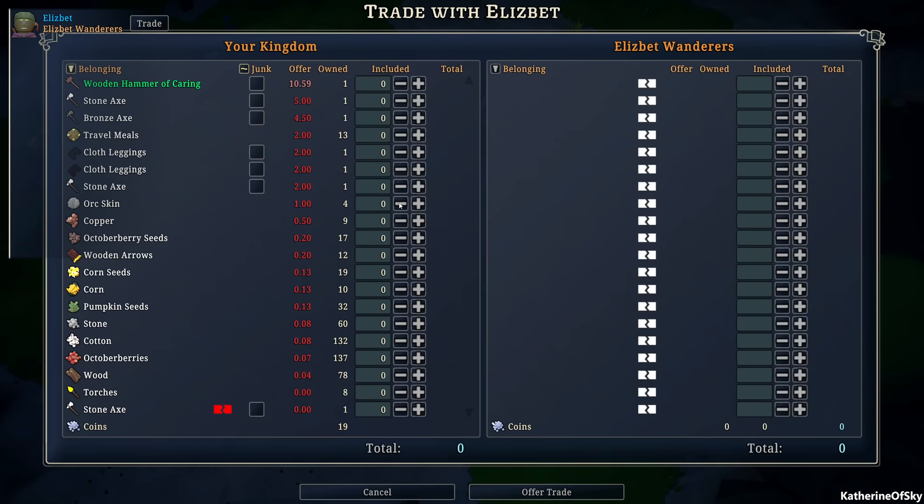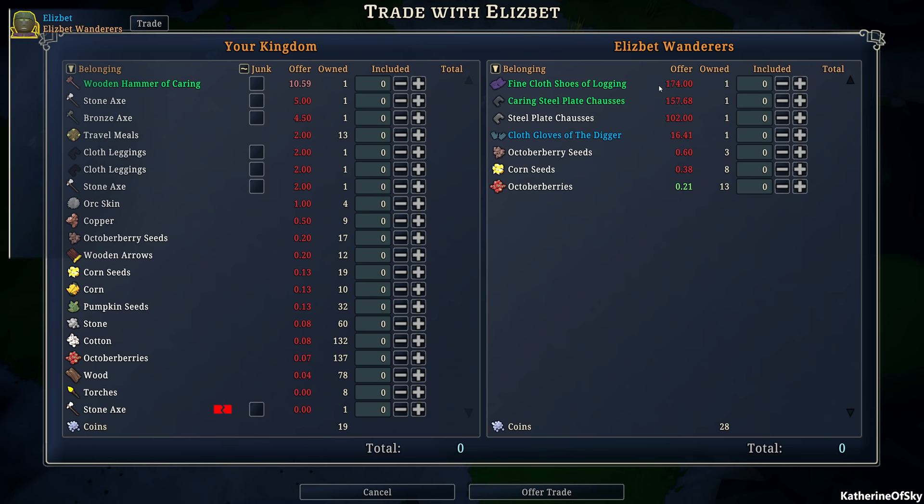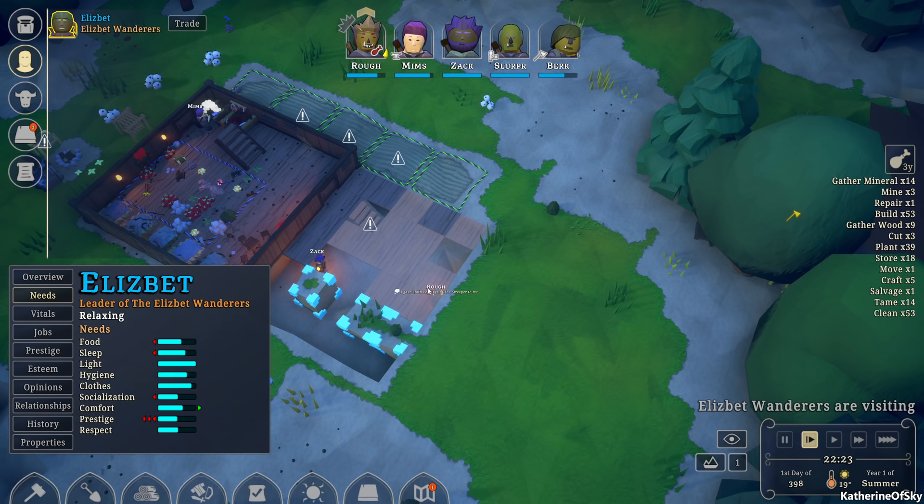The Elizabeth Wanders are here — let's see if we can trade with them. They have caring which is nursing. These are 16 corn seeds — I would love to have those. Let's sell these cloth leggings that have nothing. Four and four — offer trade, yes.